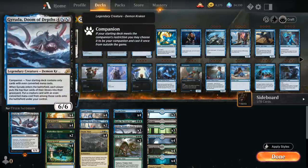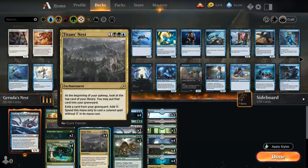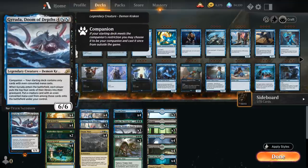For those who don't know, Geruda, Doom of Depths is a 6-mana 6/6 legendary Demon Kraken that can be played as your companion if your starting deck contains only cards with even converted mana costs. Looking at the curve, it kind of looks like a piano keyboard. We've got a bunch of 2s to ramp into our 4-drops. Hopefully Titan's Nest is the 4-drop we ramp into on turn 3, so we can play Geruda on turn 4, which will put the top 4 cards of each player's library into their graveyard and put a creature with an even converted mana cost from among those cards onto the battlefield under our control.